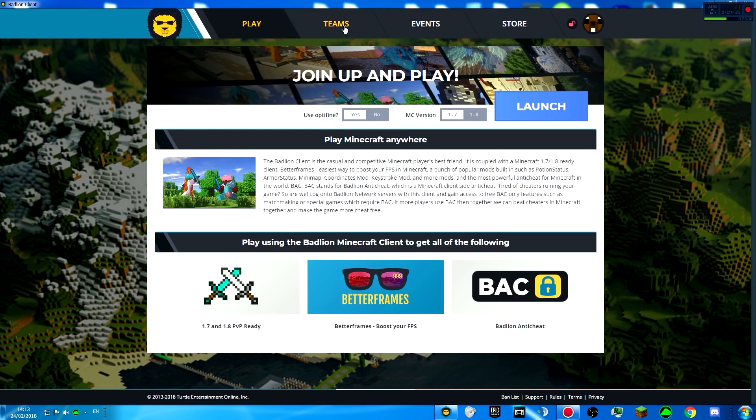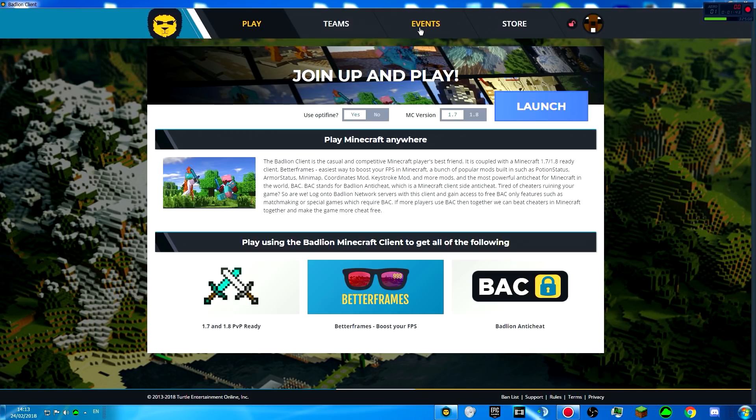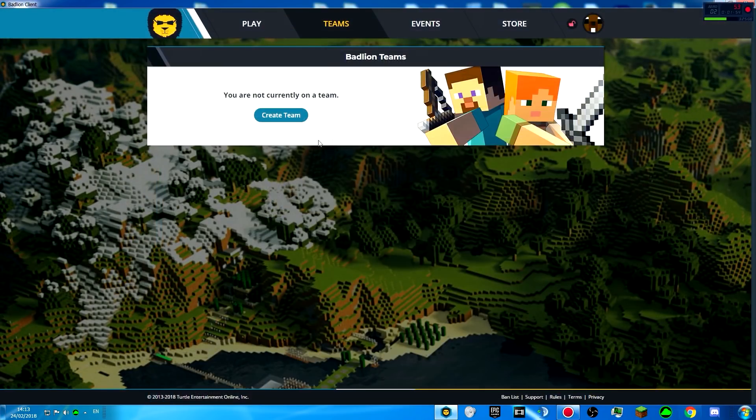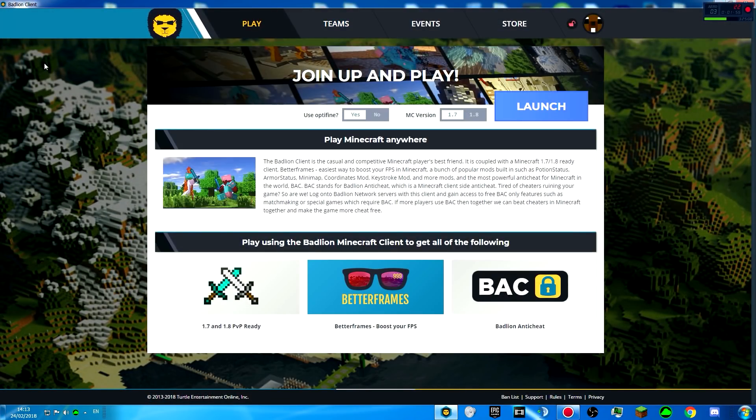The Teams tab is for clans — if you want to create a clan, you go there. Events is where you can see event details and stuff like that — there's nothing there right now obviously. When you click Store, it's going to open your browser — Chrome or whatever you have — and you can buy whatever you want. We're going to focus on the Play tab. You can choose between 1.8 and 1.7, and you can choose to have Optifine or not. You'll have to download some mods and updates before you launch.